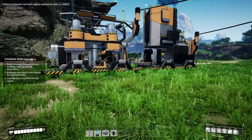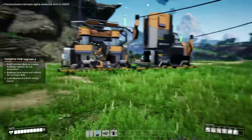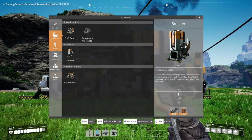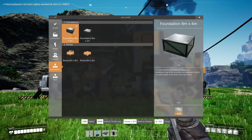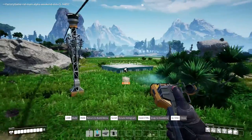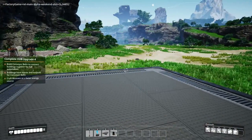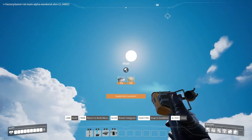We're just getting started and I'm already overwhelmed. But that's not the only new thing — we're also able to now build power poles, conveyor poles, and foundations. So we can actually start to make a proper building and a proper factory. Let's just build a foundation first, just to see — it's obviously just a platform.